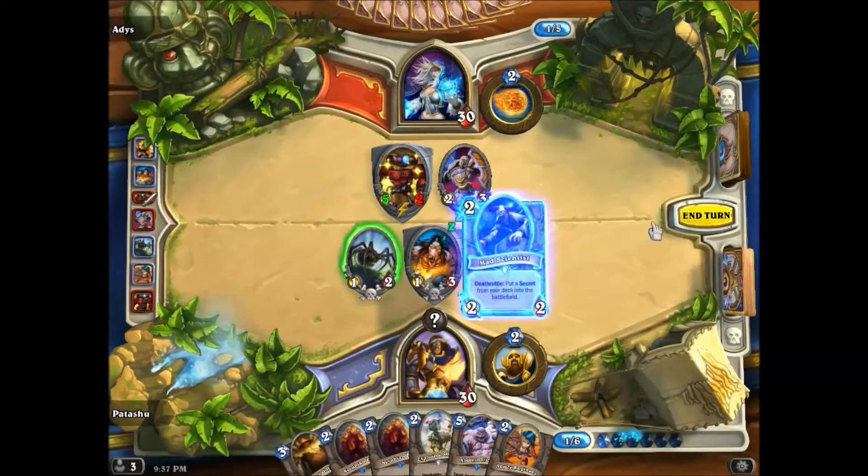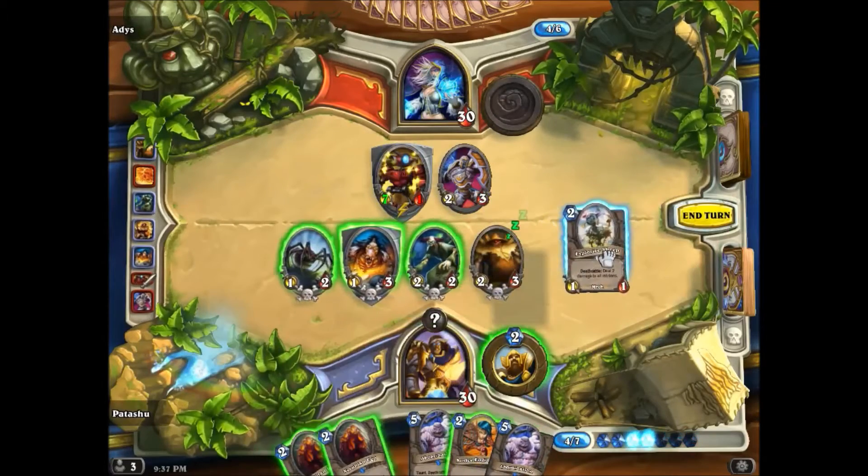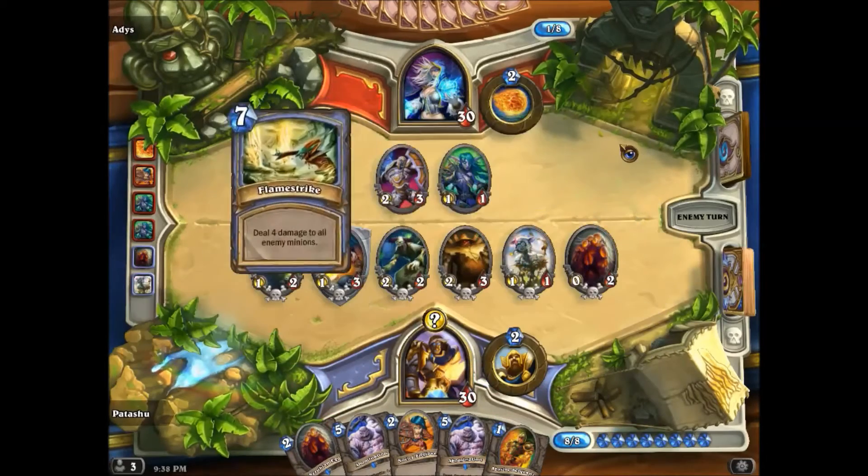Let's play a Haunted Creeper, Unstable Ghoul, Avenge, and then some other minions. For convenience, the order of play is left to right. I challenge you to use your new understanding of death phases and queues to determine the end result.